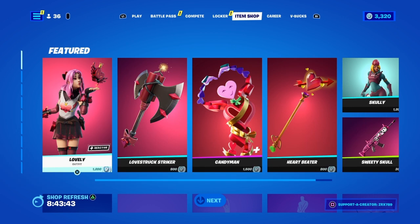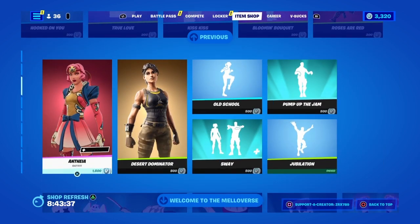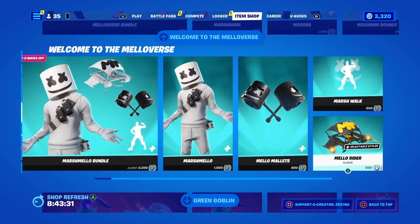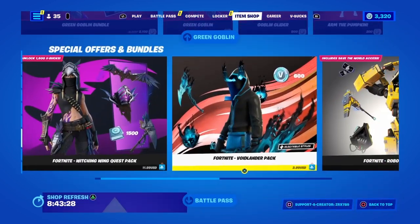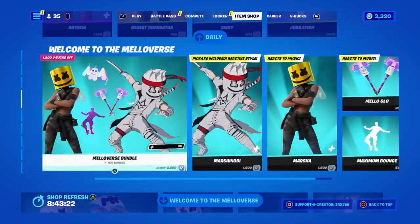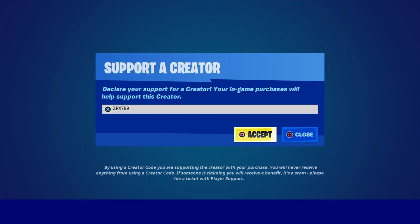Real quick, I am gifting tons of you guys whatever you want from the Fortnite item shop, including the Fallen Love Ranger challenge pack and the Chapter 3 battle pass. If there's something you want, just subscribe with notifications, like the video, and comment your Epic Games gamertag and what you want from the Fortnite item shop. Also, please consider using support creator code ZRX789 inside of the Fortnite item shop. Hashtag ad.